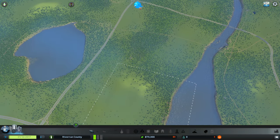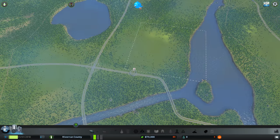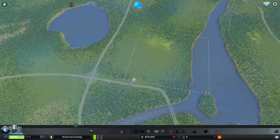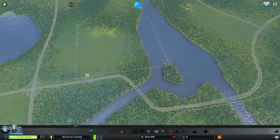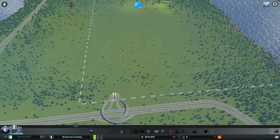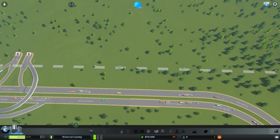This is our starting plot. Usually you can only buy around 8 plots, but with the 25 Spaces mod I can buy all 25 plots.